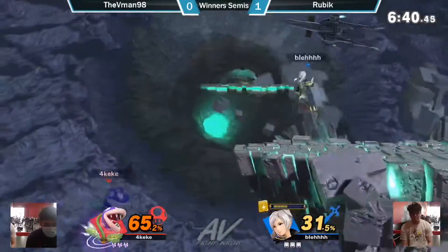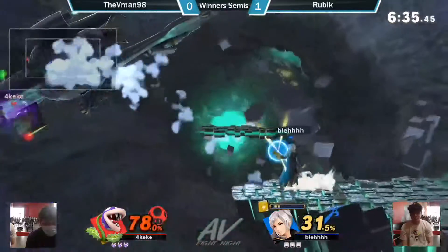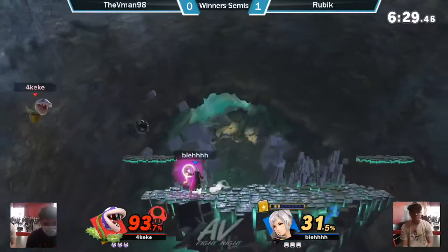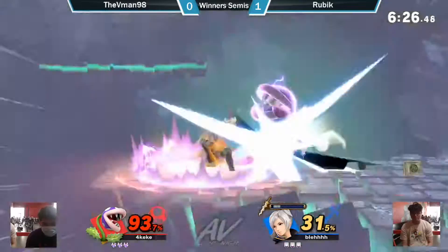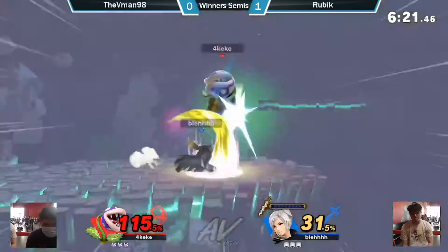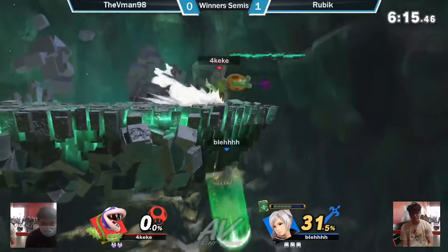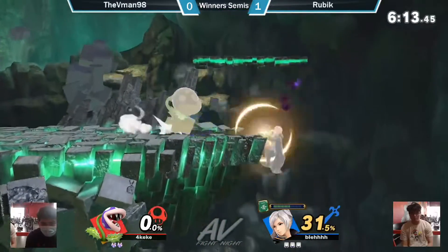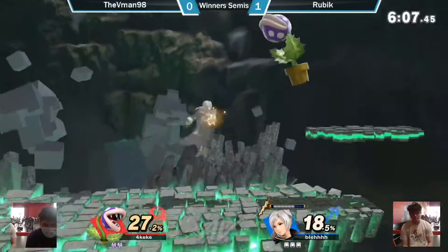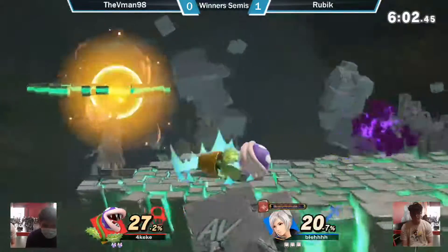65% with the arc thunder. Tries to break shield? Arc fire on ledge is so oppressive. V-Man can't do anything. Catches him with the down smash again. Rubik with the mid-adaptation taking the stock with 31% — which is beautiful. Tries to ledge guard, jumps from ledge. Downbeez gets some damage. He didn't even have to wave down to that. There are just small little sexy things making a huge difference.